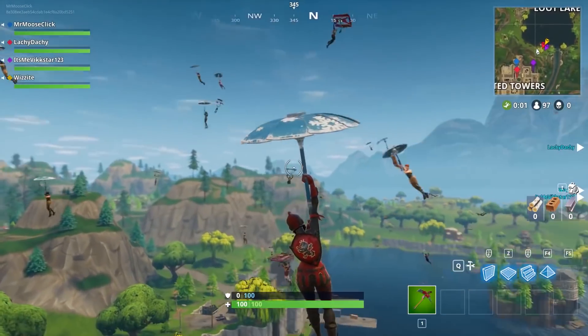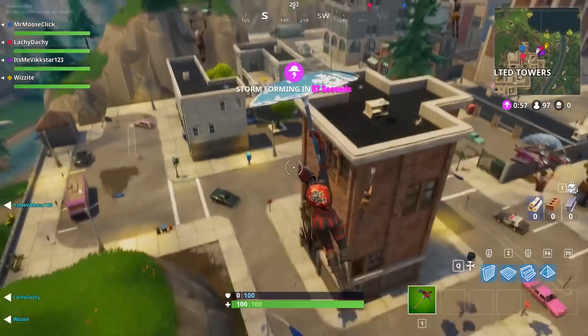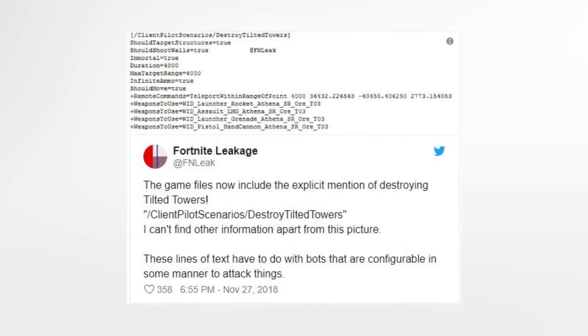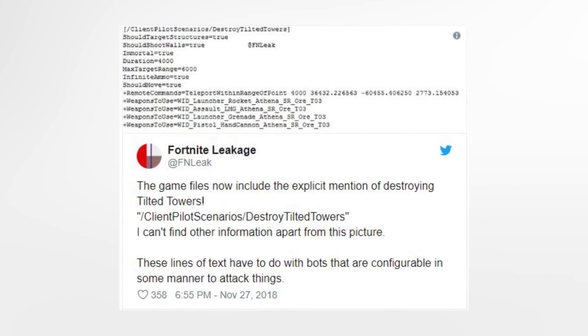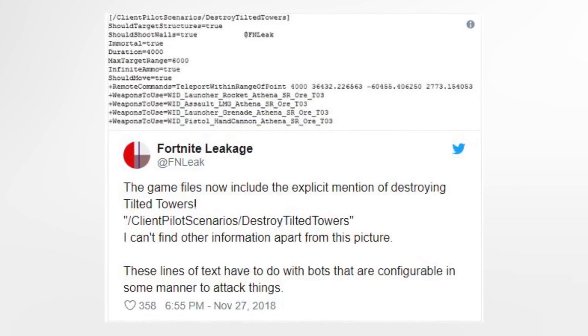Now that you're all caught up on the history, let's dive into the leaks. New leaks found by dataminers tell us that Tilted Towers may experience yet another catastrophic event in the future. The Tilted Towers have become a hotspot for players wanting to drop into the action immediately. However, if these leaks are true, all of that could come to an end. A dataminer known as FN Leak has found files under a folder named Client Pilot Scenarios Backslash Destroy Tilted Towers.